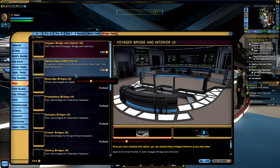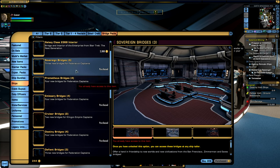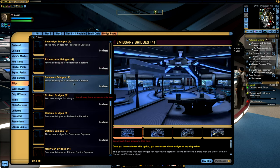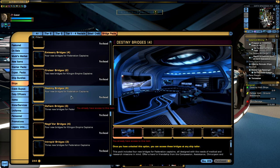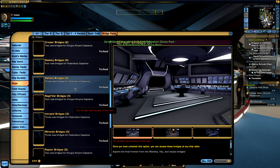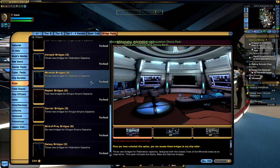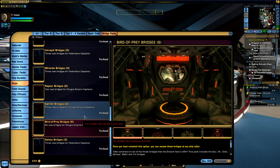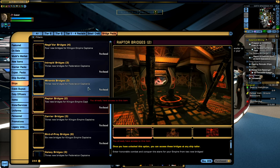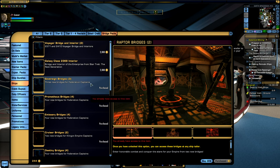This will give you access to the various bridge packs that exist within the game. These include new bridges for Sovereign-class ships, Prometheus-class ships, different cruiser bridges, Neg'Var bridges, Defiant bridges, Miranda bridges, Galaxy bridges, Bird of Prey bridges, Raptor bridges, and various other cruiser and ship configurations.